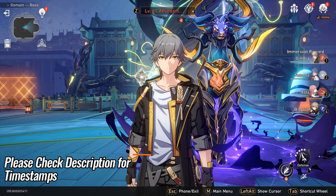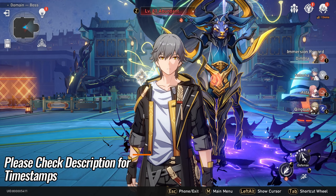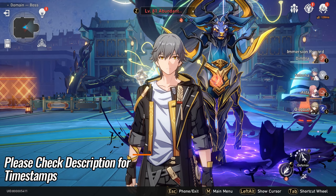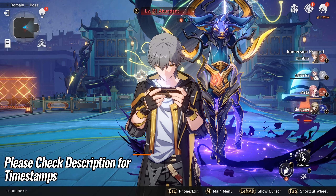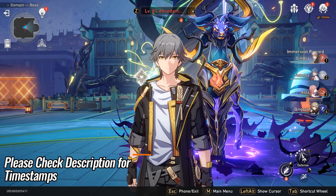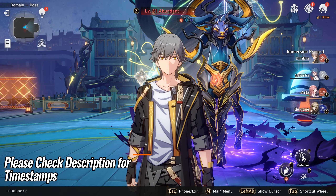Hello everyone, Dimra here. In this video I will show you how to step-by-step defeat the Abundant Ebon Deer and clear World 7 Difficulty 3 on Simulated Universe using free-to-play characters that you can obtain through progressing the storyline and not from gacha.